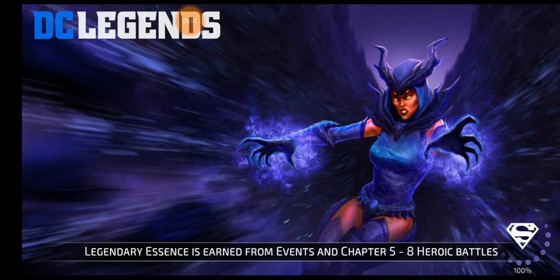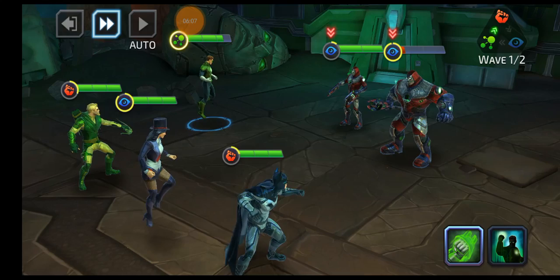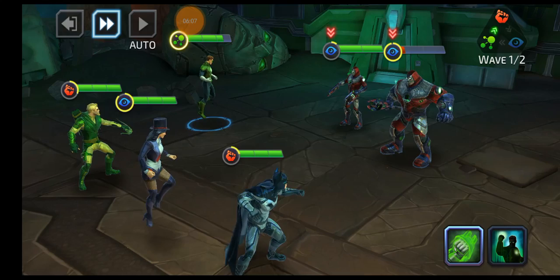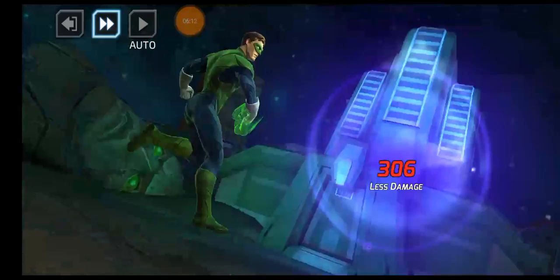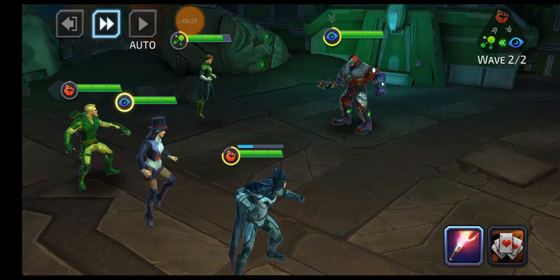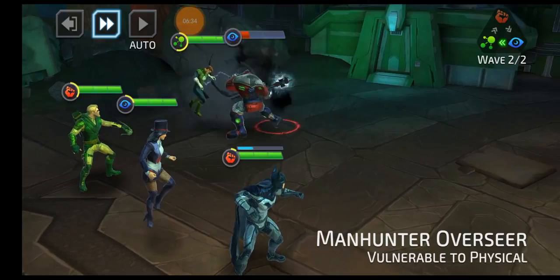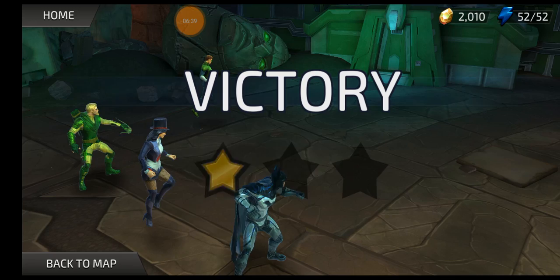The first two story chapters are very, very easy — complete newbie stages where you learn the ins and outs of the game. This is why Jordan is now a major newbie-friendly character: he gives a shield every time he attacks with his basic. I will strongly recommend to any new player who is less than two months old in the game to farm as many Green Lantern shards as they are able to, even if he ends up being the heroic challenge in June, because he is very, very newbie friendly.